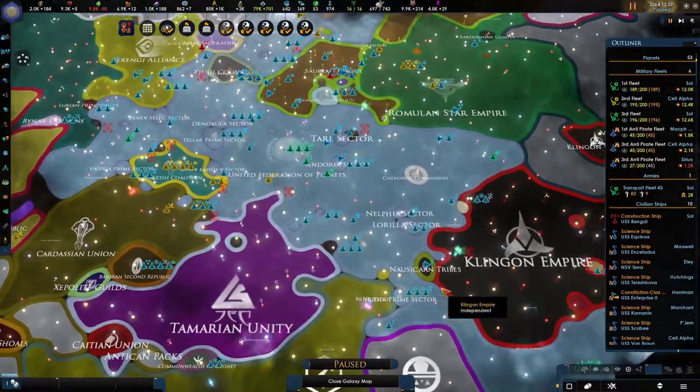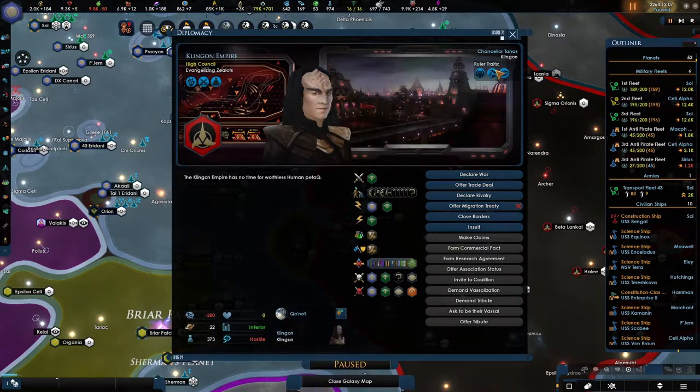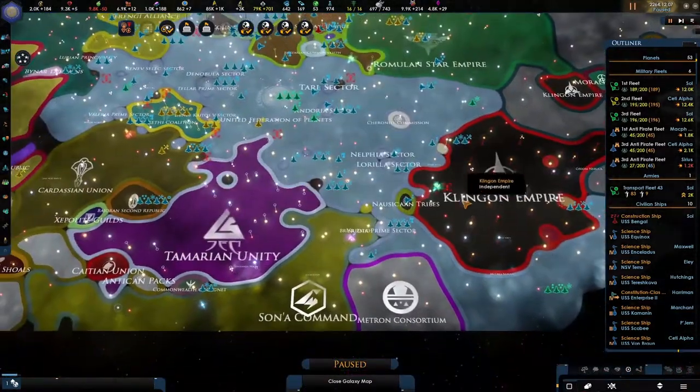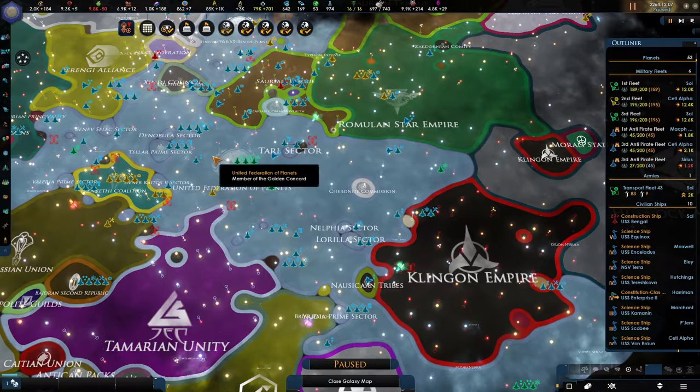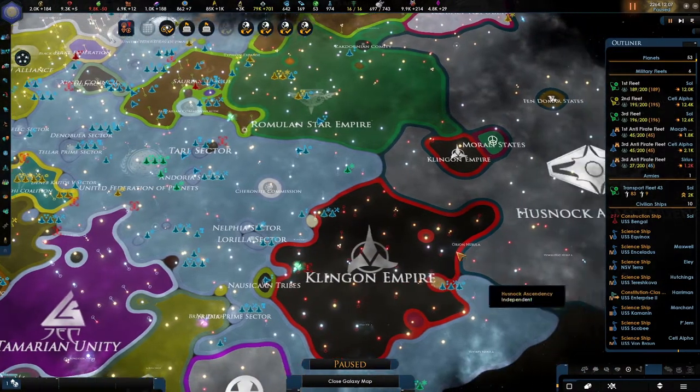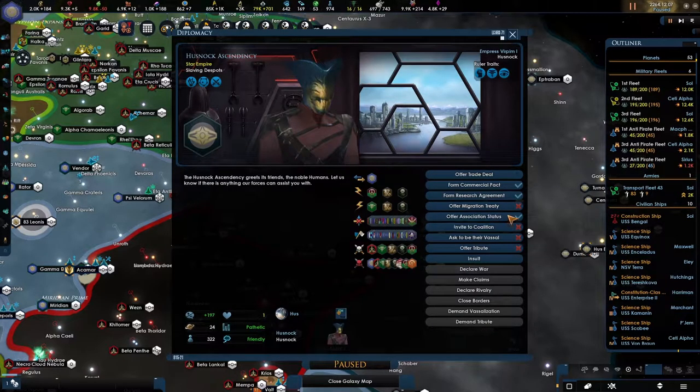There are going to be plenty of wars because we still have the Klingons over here who are equivalent in strength. Don't get this wrong — it's the same as with the Enterprise and the United Federation of Planets. We may not be the strongest, but we have a few vessels that will make any war very annoying.